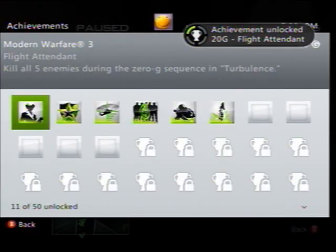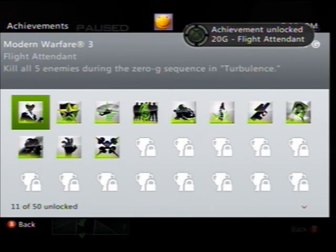After this little crash, you come back up — kill that guy on the right, kill that one on the left before you land. And there you go: achievement unlocked, 20 Gamerscore, Flight Attendant. That's the secret achievement.